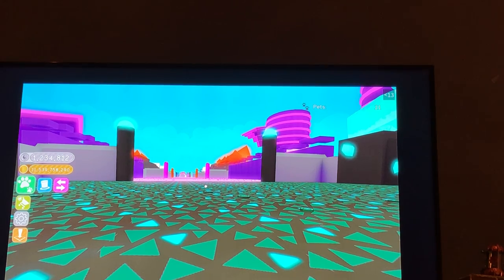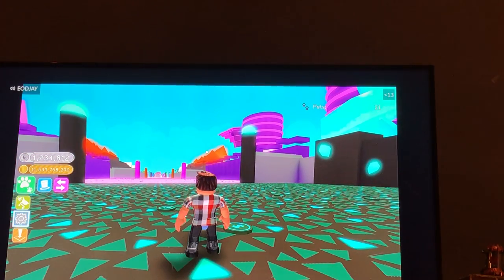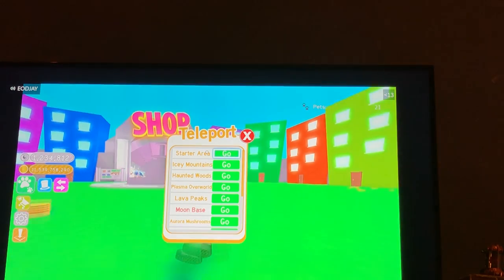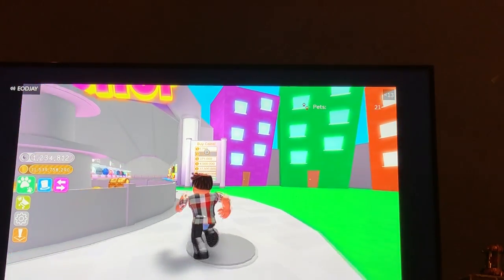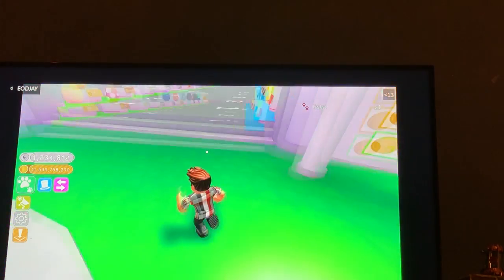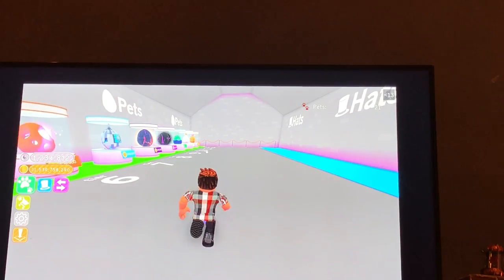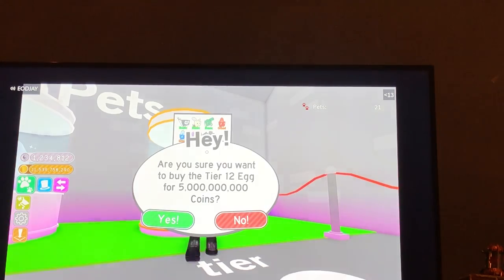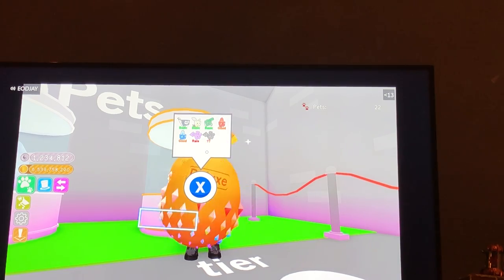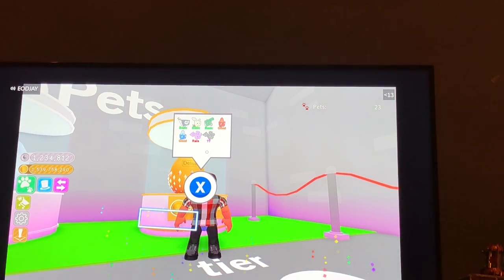Don't forget to like, subscribe, and hit that notifications bell if you want to be notified when I upload. That's the last one we're going to mine before I end this. Before we end this, I'm going to buy a couple more — just two of the five billion coin eggs. If you guys want a pretty good one and you're lucky, you might get the tier 12 one for sure. Let's see what I get out of these two tier 12s. A reaper — that is really good. Fire king. Okay, I have two fire kings so I'm going to give one of those out.